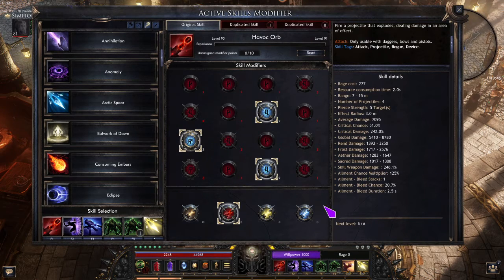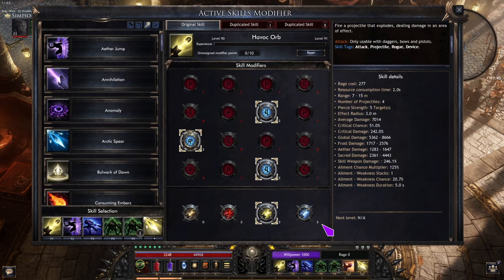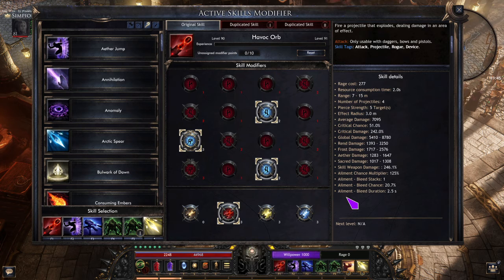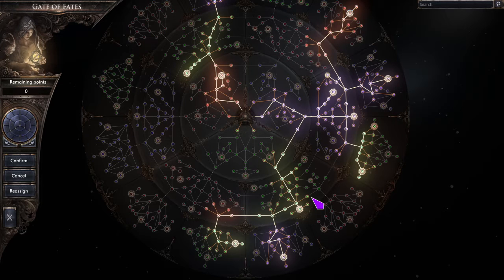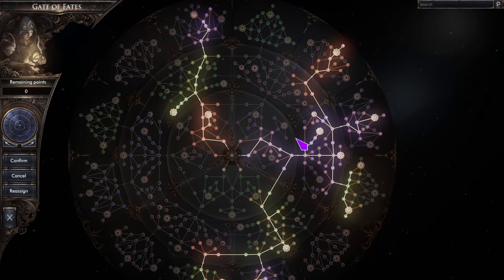My Havoc Orb is set up on rent right now rather than sacred — sacred would obviously be better, but the main reason I put it on rent is for experimenting with immortal offering, even though I'm not using it right now. I will use it eventually when I have more levels. I'm only level 81 and haven't really ground much the past couple of days because Wolcen was just so insanely buggy it was not fun to play. On the side I was also making a melee build, which I'll make a video about in the next couple of days since it also got buffed quite a lot from the patch.